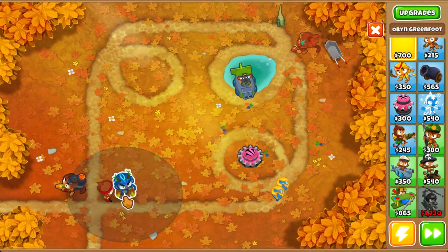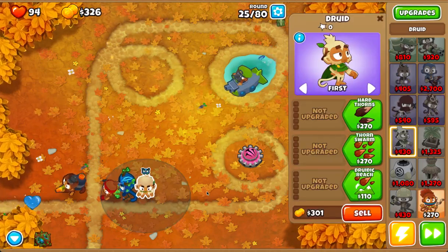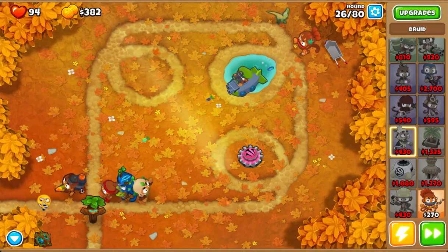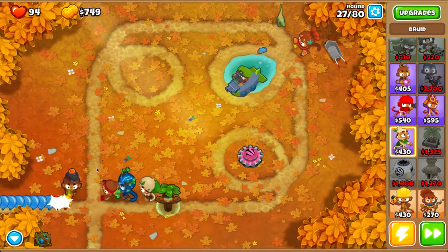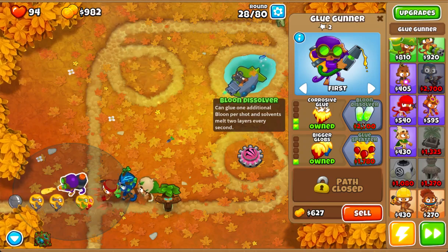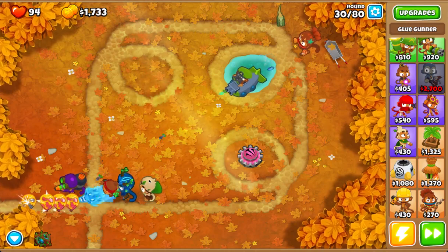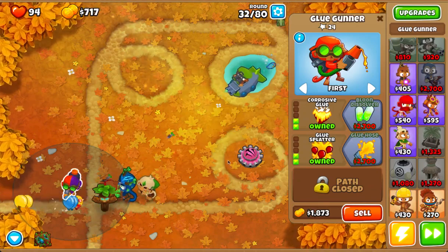Get an opening — probably right there. That would boost druids. Gotta get Druid Storm — well, don't have to, but it's what I usually go with. I think it's something that just obliterates. Actually, doesn't corrosive glue — I think balloon dissolver — yeah, maybe balloon dissolver can also pop leads. I know somewhere in the top path it gives the glue gunner the ability to pop leads.